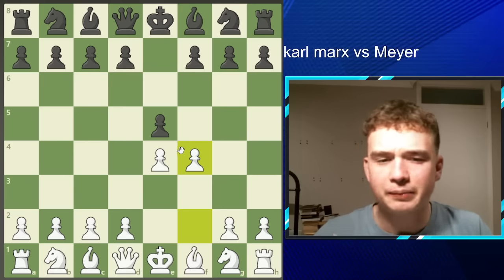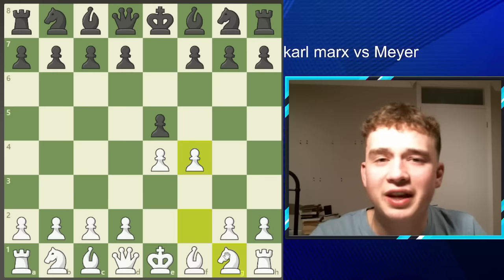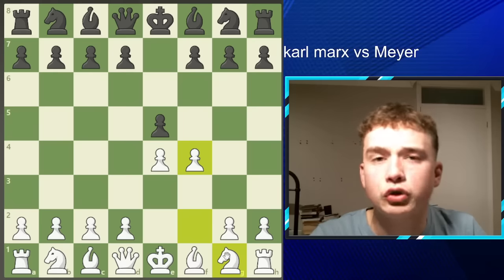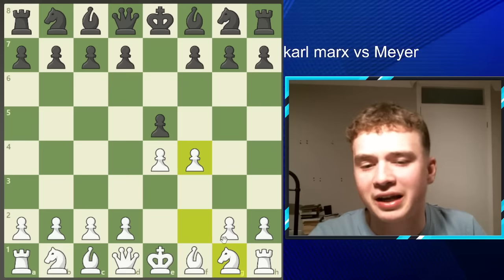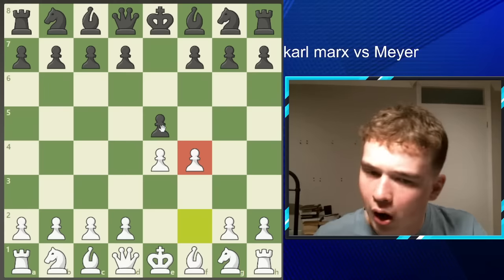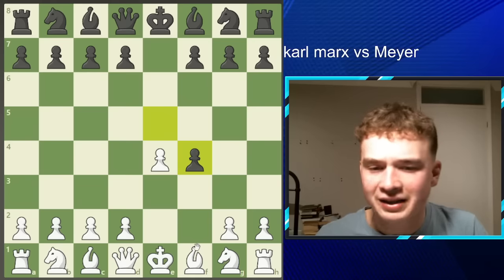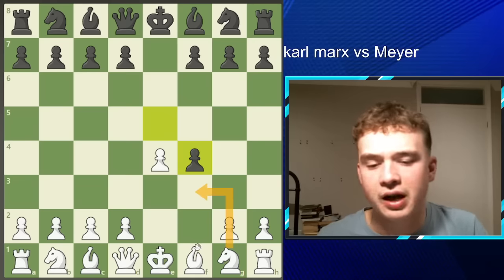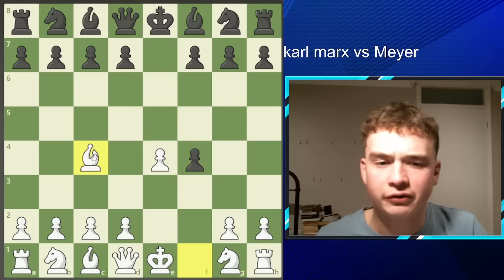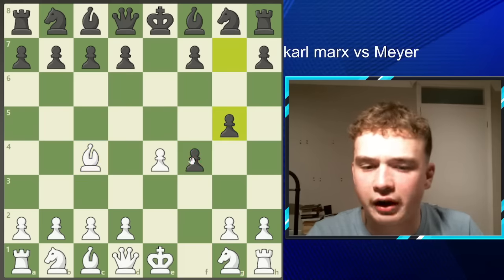The King's Gambit was very popular back in the old days — the 18th century. I do have to be careful about saying 'in the olden days' because I've used this phrase whilst commenting on my mum's childhood, which has led me to get into some serious trouble in the past. Anyway, we see the move F4. And after F4, Mayer says, you know what, I'm going to take this pawn — and he takes on F4. And instead of the normal move Knight F3, we see Marx playing Bishop C4. Marx's opponent wants to hang on to this pawn and plays G5, just supporting it.